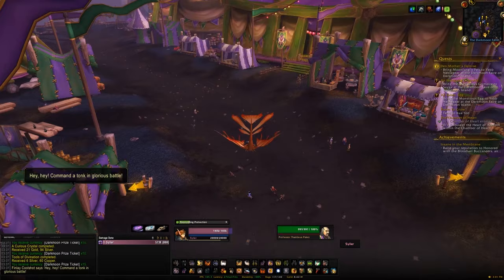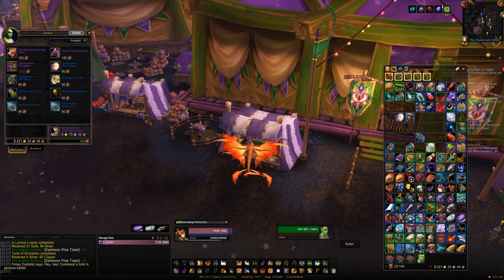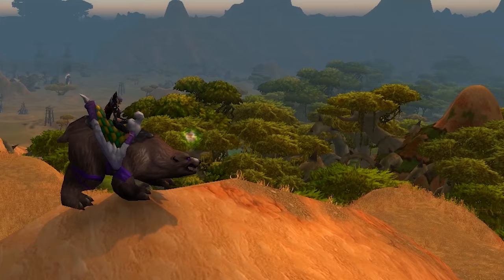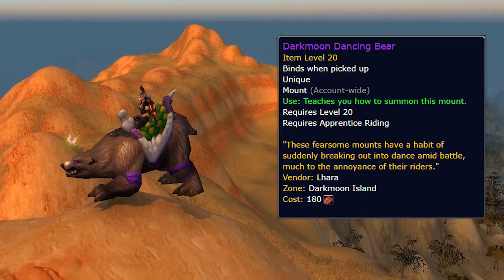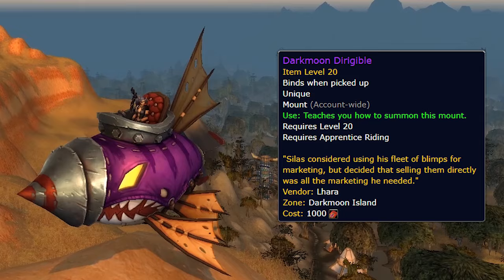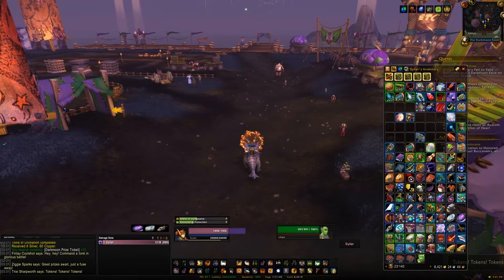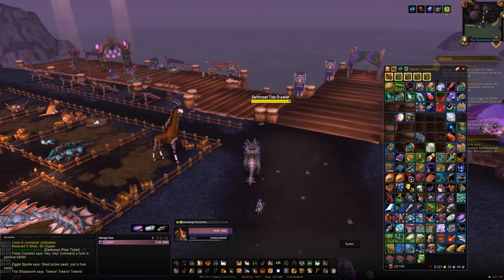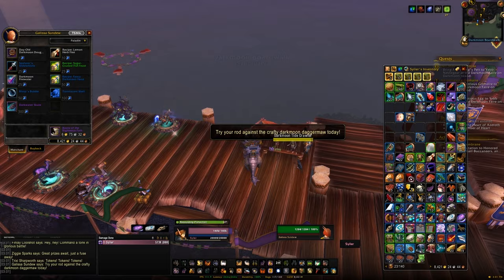You can also do the daily quests on the Darkmoon Faire island for additional tickets. With your tickets you can buy three mounts: the Swift Forest Strider for 180 tickets, the Darkmoon Dancing Bear for 180 tickets, and the Darkmoon Dirigible for 1,000 tickets — that last one will take the most grinding. While you're there you can fish up Darkmoon Daggermaws to turn in for the Darkmoon Faire Skate mount, or buy the Daggermaws from the Auction House. There's also a one-time quest item per character that gives around 200 tickets, so definitely do that on your first visit.